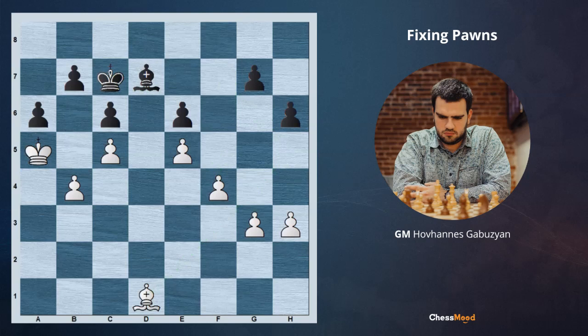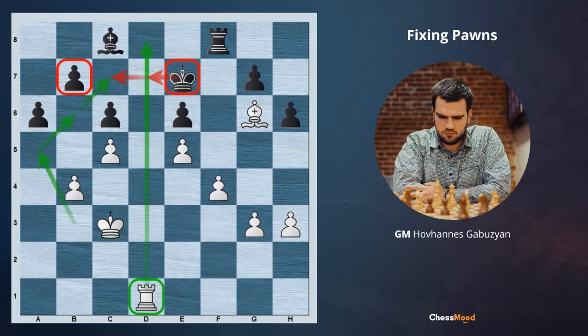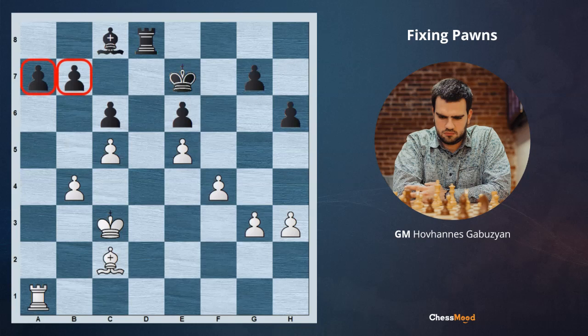If after Rd1 black decides to keep the rooks on the board — say, trying rook f8 — white can first play bishop g6, preventing all of black's activity. No g5 is available. White then takes the king to the queenside. Also, with our rook on d1, the black king is not even able to go to the queenside. Our king will go to a5, b6, c7, slowly cutting off all of black's options, so black will definitely end up in zugzwang. With this bishop, it will be almost impossible to survive. So once again: the very strong Ra1 move at the beginning, spoiling the opponent's pawn structure, fixing the pawn with a6, and only then going back rook to d1.